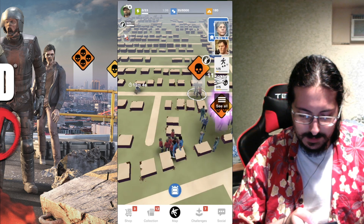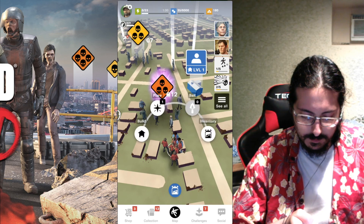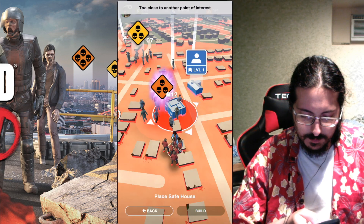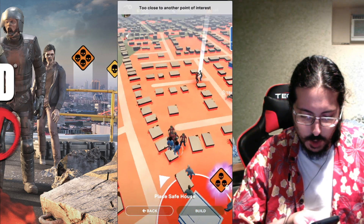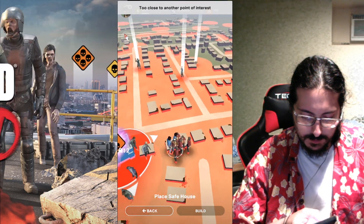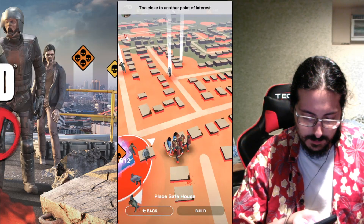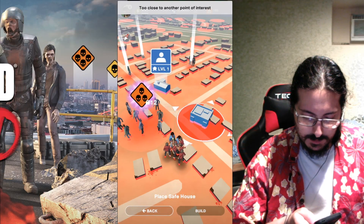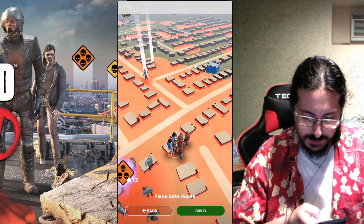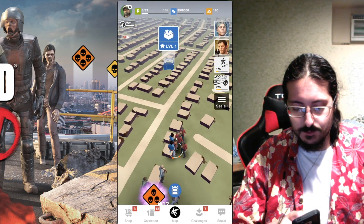I've got survivors already. Now can I build myself a warehouse? Right over there — that's where she's going. Come on, there we go. Put her right over there and build that.